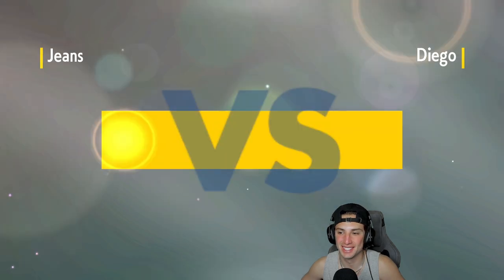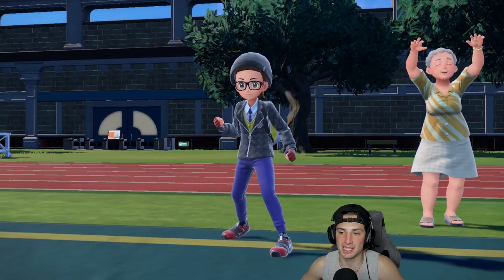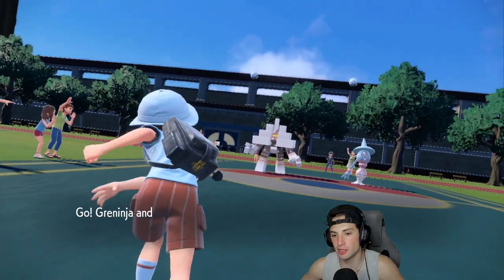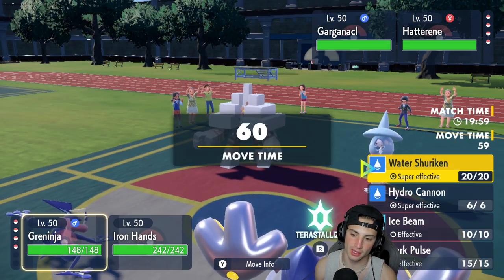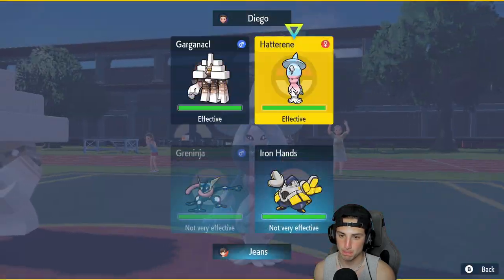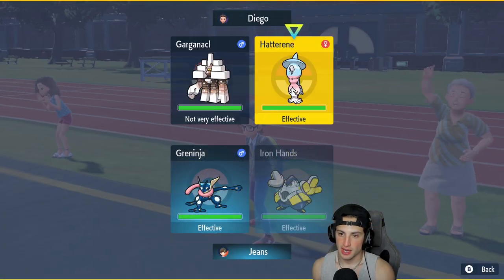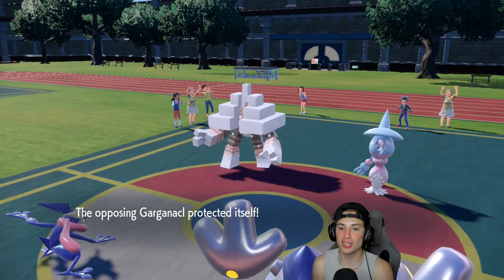Rillaboom's sprite looks so weird — his hands are so big. Anyway, let's get Greninja out here — I'm super excited to use this Pokemon. They did nerf it because Protean got nerfed, but it be like that sometimes. Hatterene and Garganacl come out here. I might just double down on Hatterene — that's the one window. I'm gonna Fake Out Hatterene.